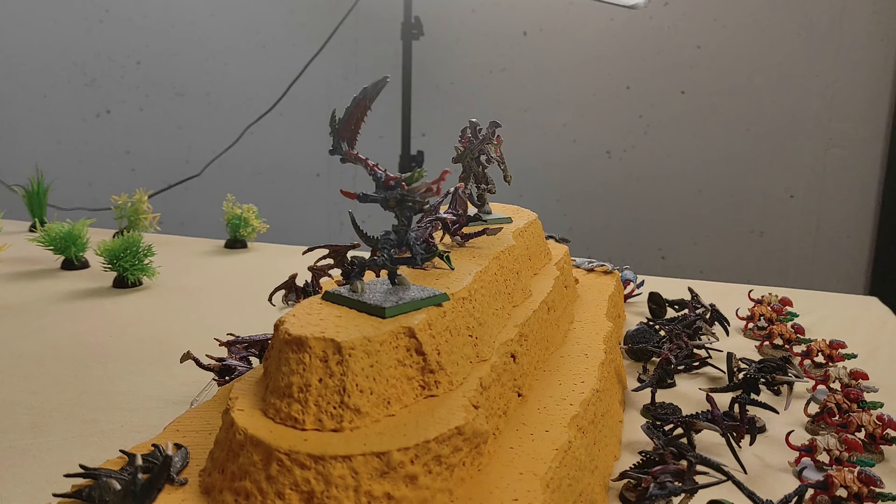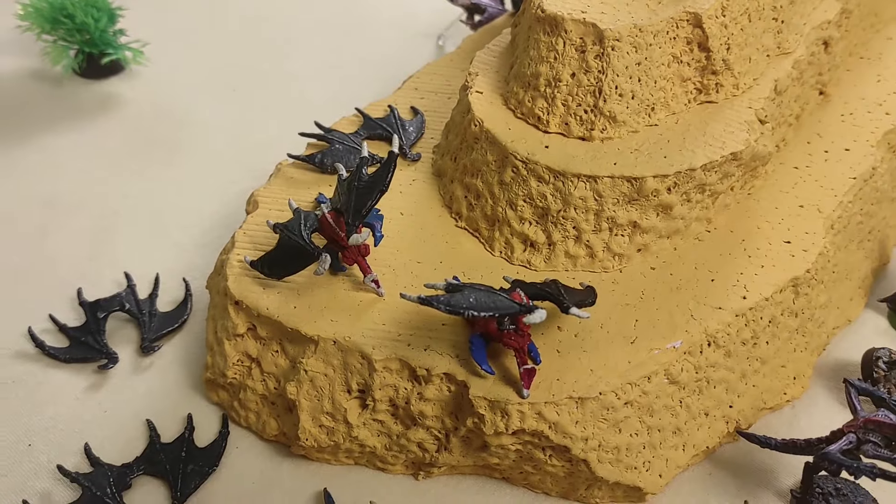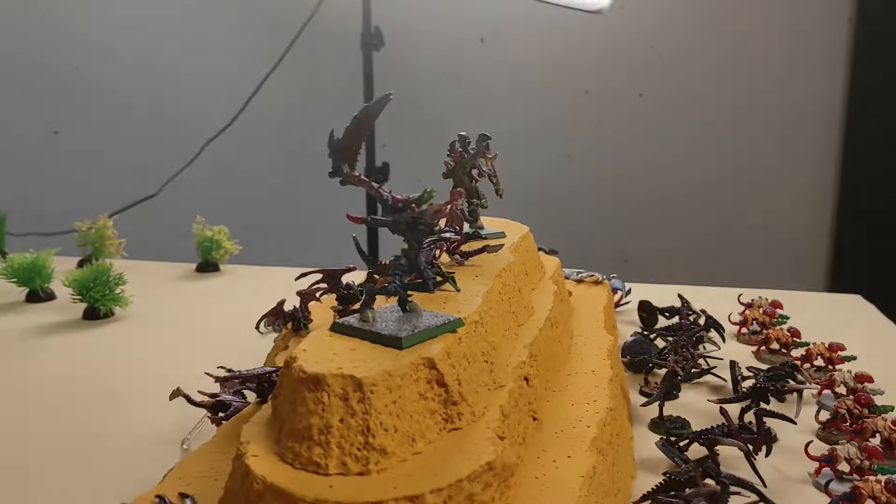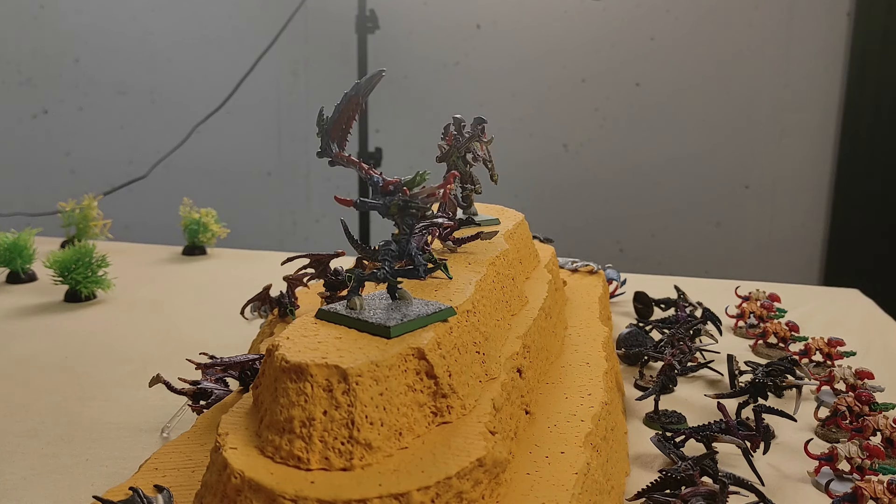These are the regular 1000 points of Tyranids. First, a Hive Tyrant with Claws, Bad Attitude, Spine Fist, Bone Sword, Psychic Scream, Devourer, Nalsom, Voltage Field, and Toughened Exoskeleton at 266 points. There's one Lictor with Regenerate, then four broods of 6 Gargoyles each — though most are so broken only the wings remain. The 5th brood has 16 Hormagaunts and the 6th brood has 16 Termagants.